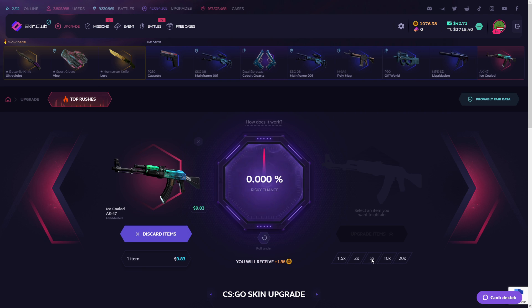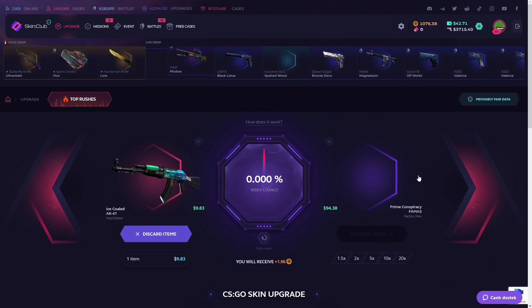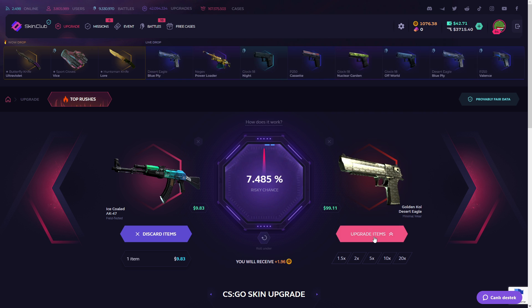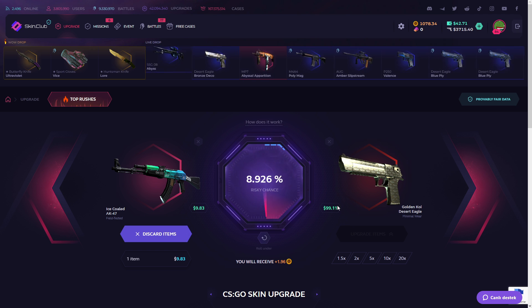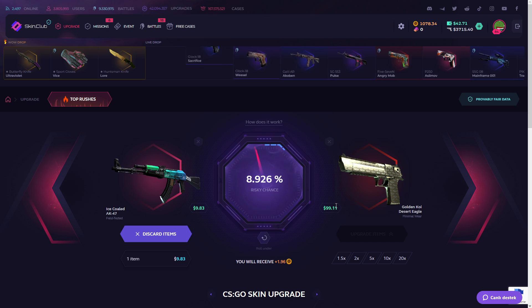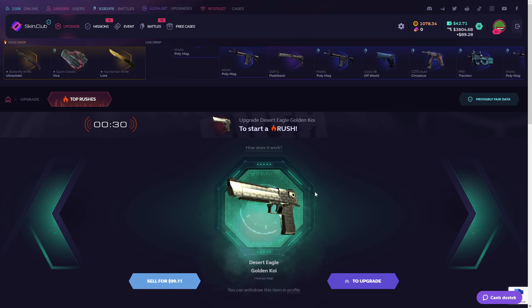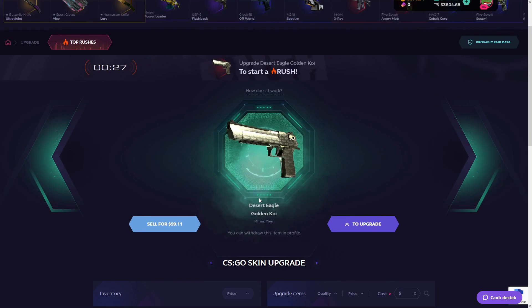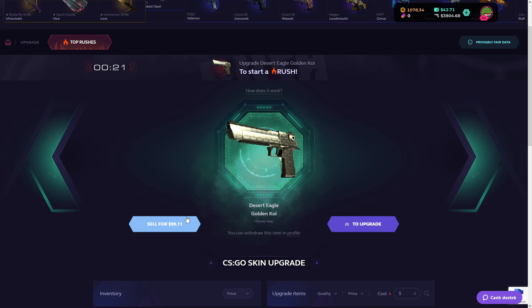I wanna try upgrade — 5x, no, 10x. Give me 10x! We are gonna get 100 dollars if I win this. Maybe I get this — yes! It was great, bro: 10 to 100 dollars. So fucking insane!